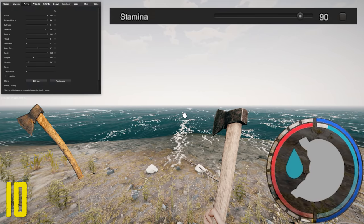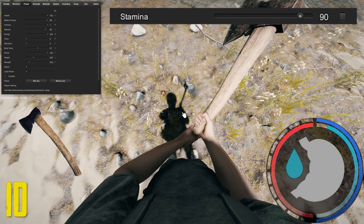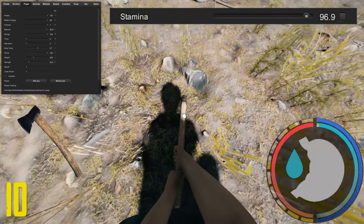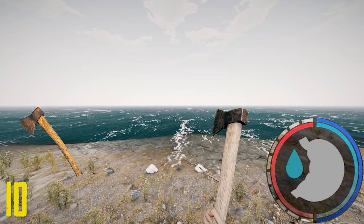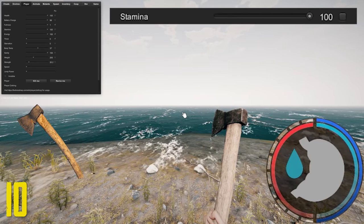Next is the rusty axe, which also uses 10 points of stamina. It's actually not a very good weapon. It might have max block, though if you're using a piece of armor you're going to be blocking all damage anyway — if you're using something like an upgraded stick or a modern axe. It's quite unfortunate.